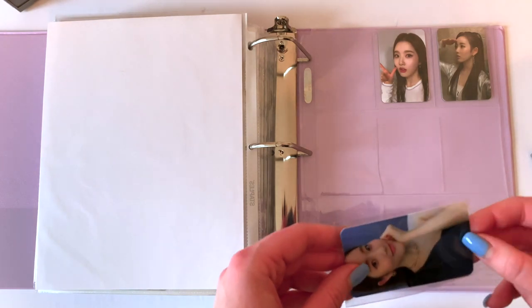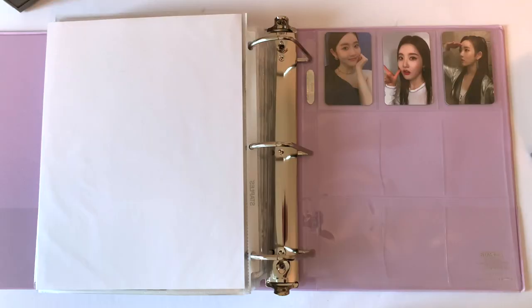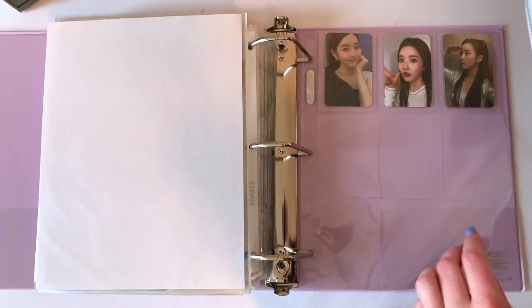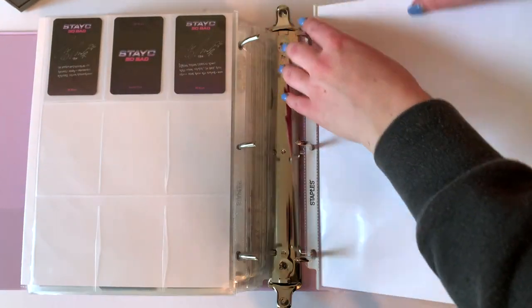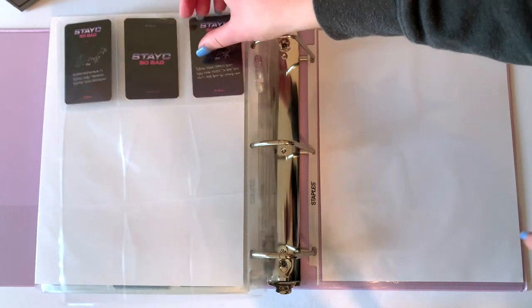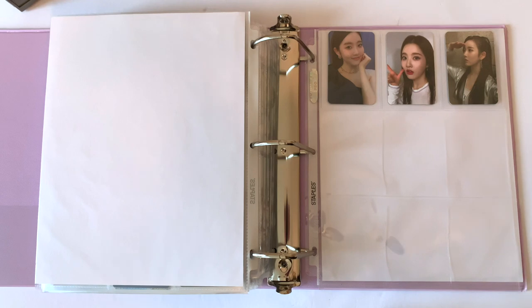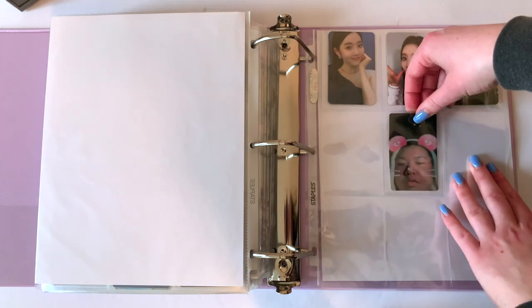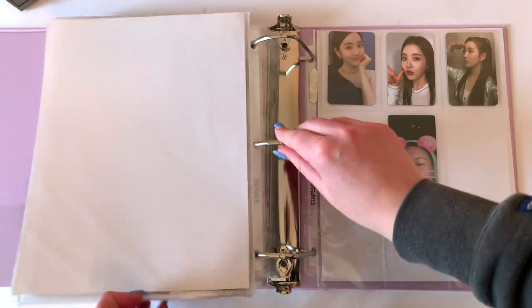I really liked their first single so I decided to collect them. I feel like this page is missing something though — I think it just looks weird because I don't have a white back. I'll do white sleeves off camera. I think I figured it out for real this time — now it's perfect. Anyway, that's it for the girl group binder.